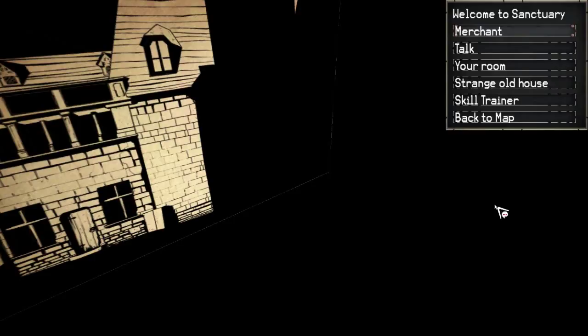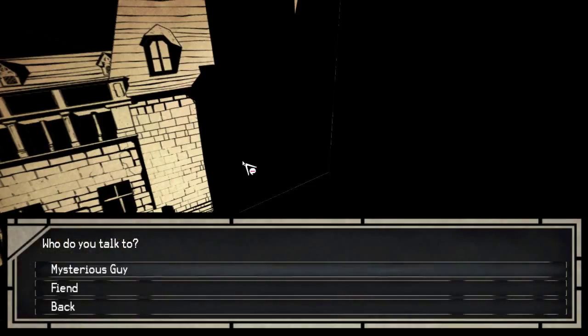Welcome to episode 16 of Paper Sorcerer. Logan Cain here, and this time we still need to talk to these people since we broke the last binding. First, we have a mysterious guy.